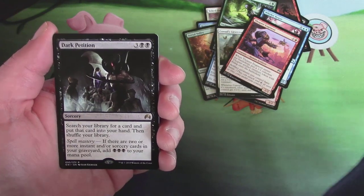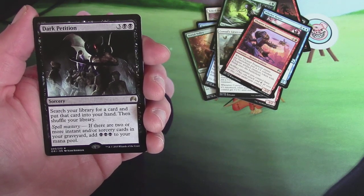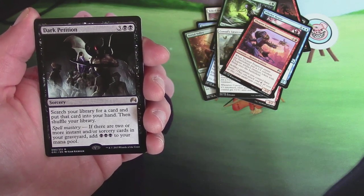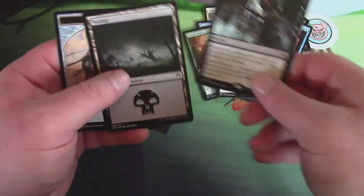And Dark Petition. It's a rare — three, two black. Search your library for a card, put that card into your hand, then shuffle your library. Spell Mastery: if there are two or more instant or sorcery cards in your graveyard, add three black to your mana. That's not too bad. And a swamp. Ooh, and a Thopter to go with my dude. Alright, so that's my pack one.